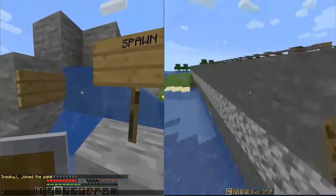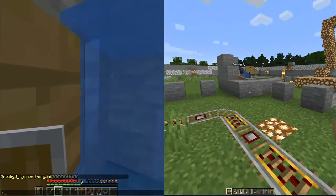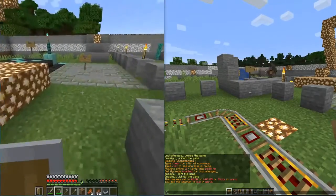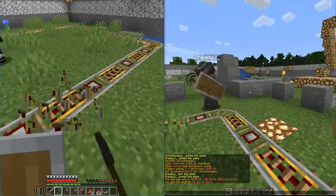I jumped in the water, let's go ahead and fix that. Coming back in here into the middle, my right hand screen is an operator — he can adjust the world as it is. And on the left hand side, this player is not an operator.